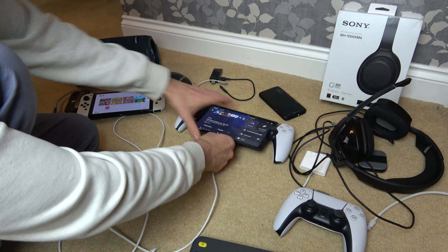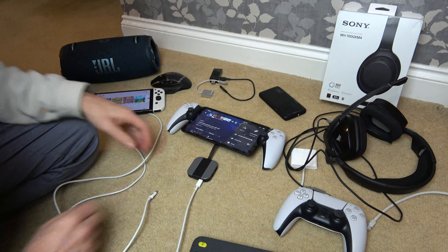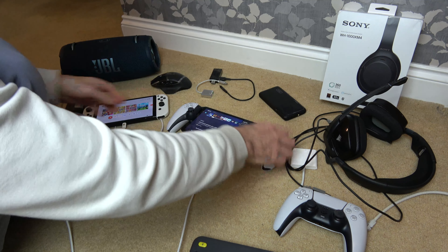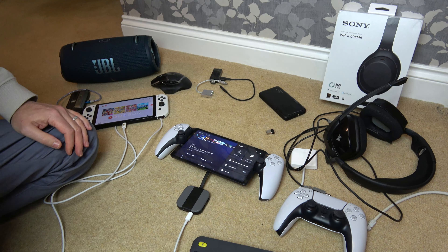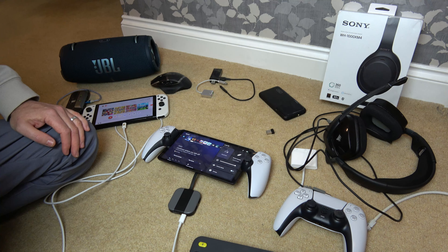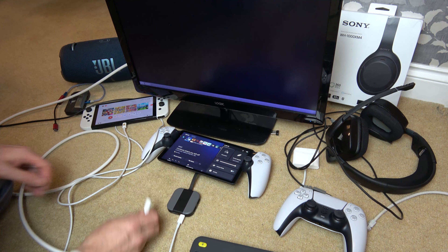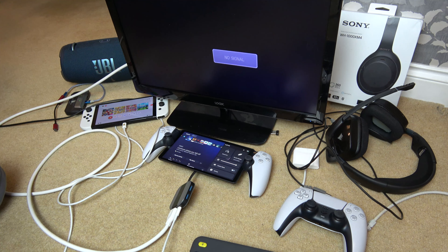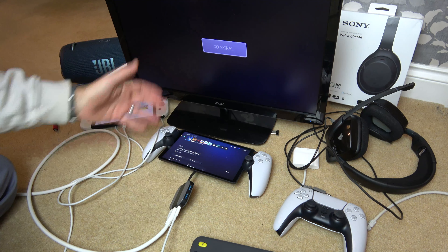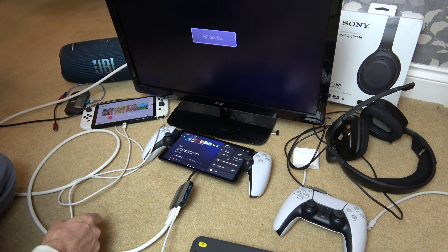Let's plug a little portable dock into here and see if it will accept a charge through it. Yes, it still accepts a charge through the dock — that's interesting. So let's get a TV and see if we can dock this to a TV. I'm going to run HDMI out of the dock into a TV and see if anything comes up, or will it just be no signal? It's still charging, but there's nothing happening on screen. So it's not accepting any video output — completely pointless but interesting to test.